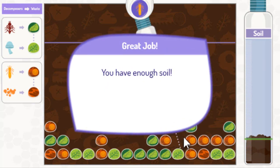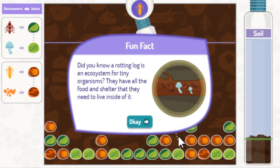Great job, you have enough soil! Did you know a rotting log is an ecosystem for tiny organisms? They have all the food and shelter that they need to live in.